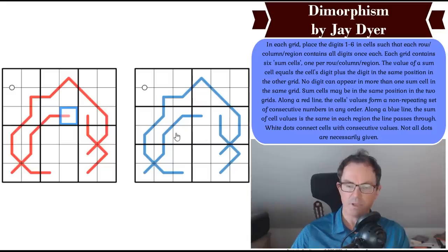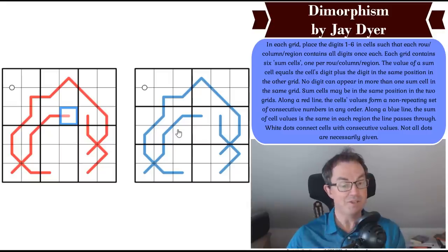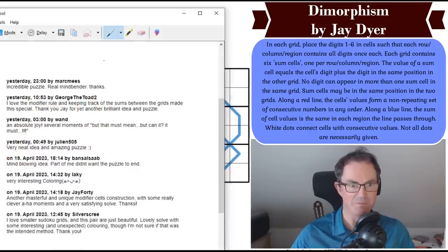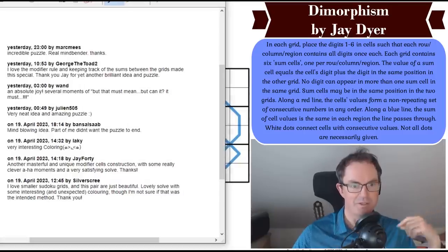Along a blue line, the sum of the cell values is the same in each region the line passes through — so this is region sum lines, which we actually had yesterday. White dots connect cells with consecutive values, and not all dots are necessarily given, so some other dominoes in the grid might contain consecutive digits. This puzzle, Dimorphism, has a 100% approval rating on Logic Masters Germany.